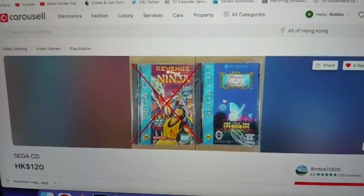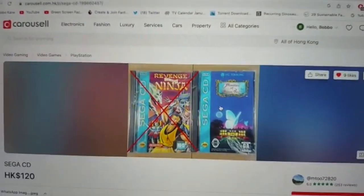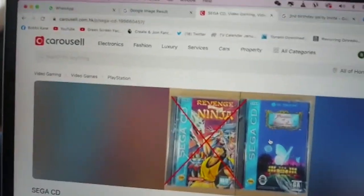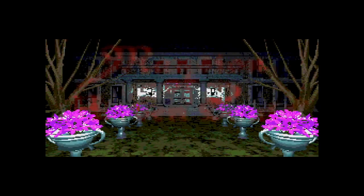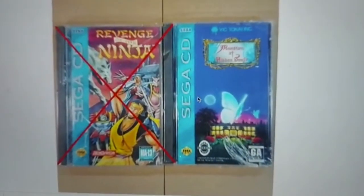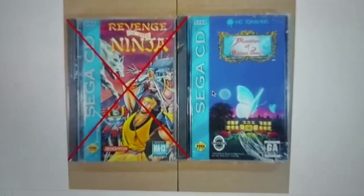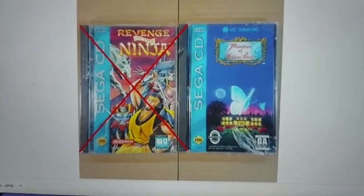After I picked up those three games, I've been searching on Carousel again and stumbled across two more. Unfortunately, Revenge of the Ninja is gone. But I messaged the person and it's the same lady who sold me the other three games. So I asked her if she could knock it down from 120 to 100 for the remaining game — Mansions of Hidden Souls — and she said, yep, no problem. Super gutted I couldn't pick up Revenge of the Ninja, but going to meet this lady again to pick up Mansion of Hidden Souls.